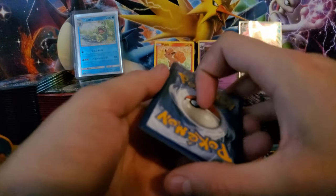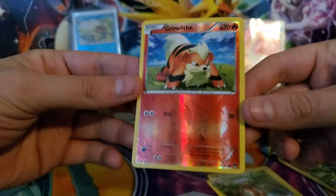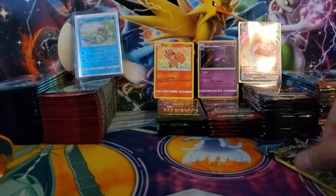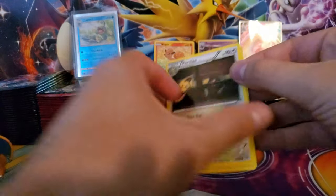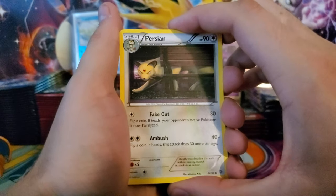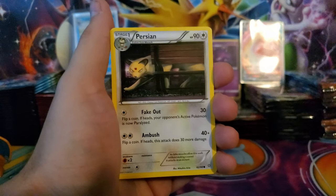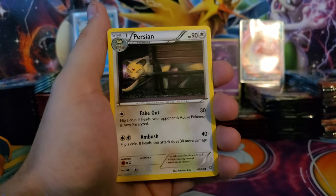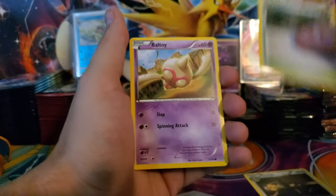I actually bought two trainer boxes from Target. Opening a Breakpoint pack: a Furfrou, a Kricketune, and a reverse Growlithe - that's a nice reverse pattern. I'm not a crazy fan of XY cards but they're still Pokemon. I spent five years in the Navy and when X and Y came out we had big Pokemon tournaments on the ship on the mess decks out to sea. Ancient Origins pack: a Persian, a Faded Town, and a Baltoy - nothing too crazy.